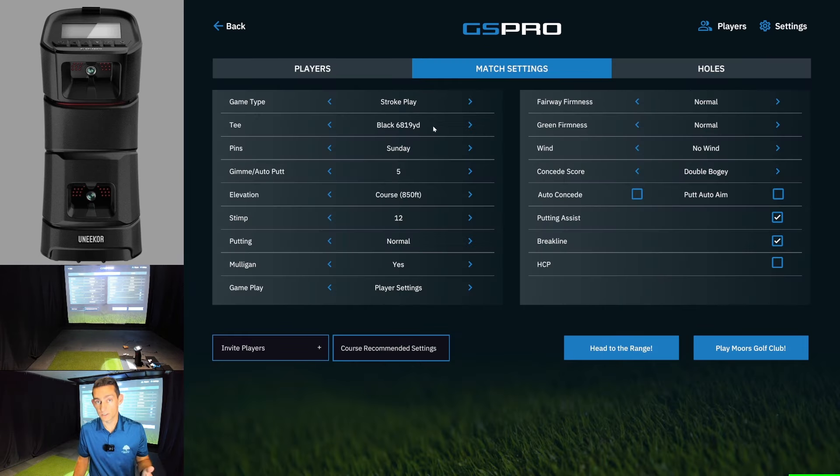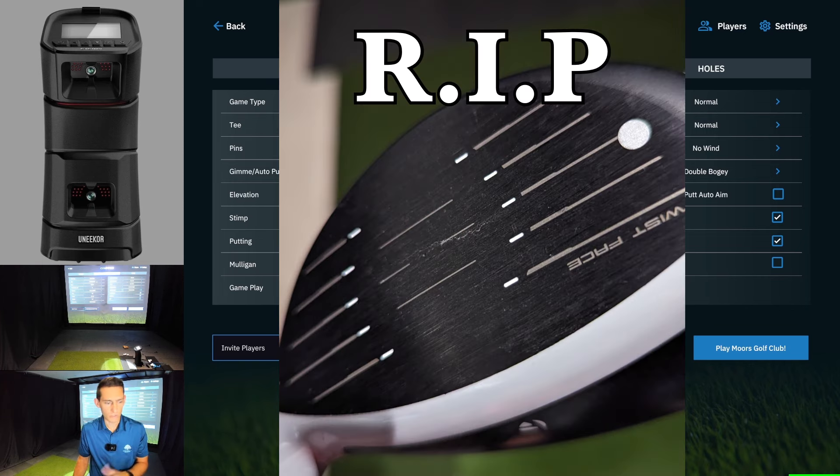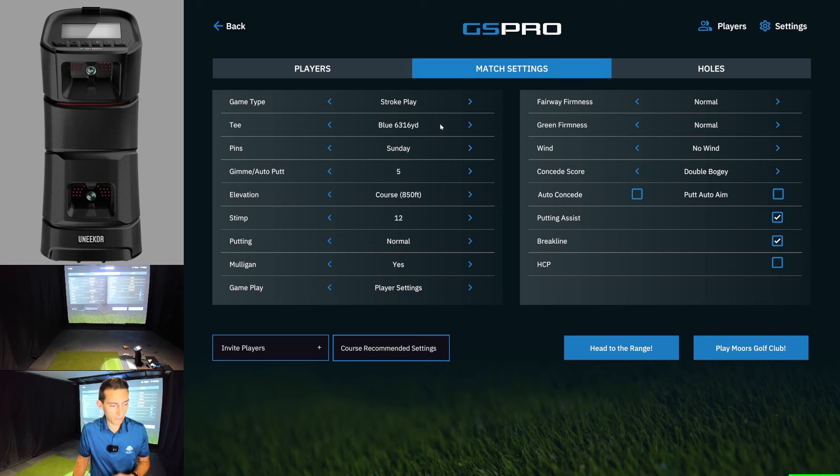As some of you know if you follow me on Instagram or the Facebook group, I don't have a driver at the moment. My driver face did crack — it's a TaylorMade SIM 2, I've never had that happen to me before. Because of that I'm going to play off the blue tees, which is one forward tee, because I'm using a three wood off the tee.